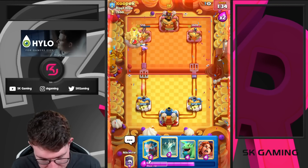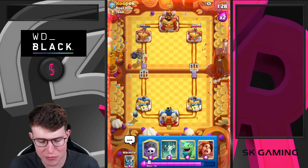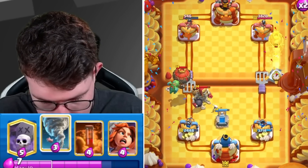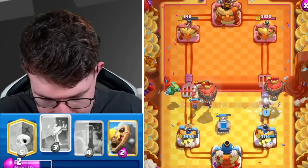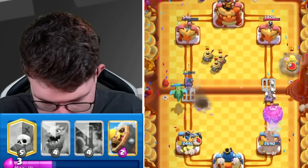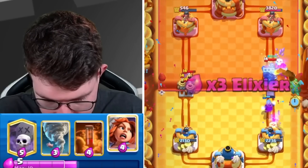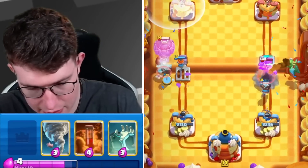We're pressuring him really well. Could go in for another Graveyard and just race, but we're playing safe. Playing Tombstone low since he has Mother Witch. Going for a Baby Dragon. Need to be careful now - Ice Wizard here, Tombstone like this just to reset the push. It might take two shots, but this is fine. Playing my Valkyrie here, going for Ice Wizard high, and going for another Graveyard.